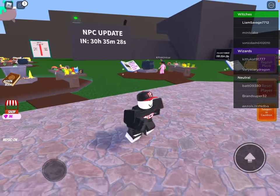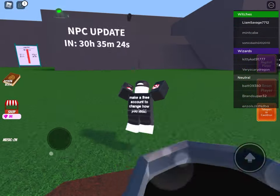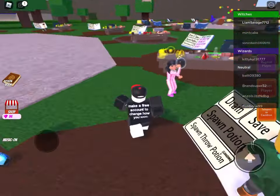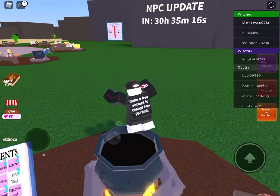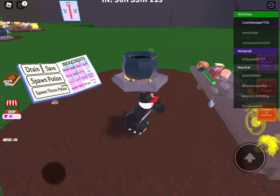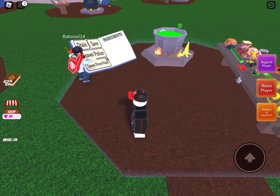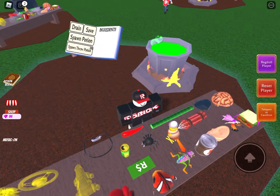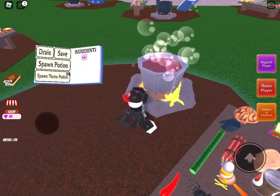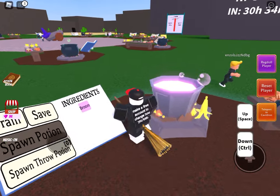What is up guys, I am back with another video. Today we are playing Wacky Wizards and I'm going to be showing you how to get the chili pepper ingredient. First, you have to make the broom potion, which you need brew and the fairy. Then you spawn the potion and you use it.